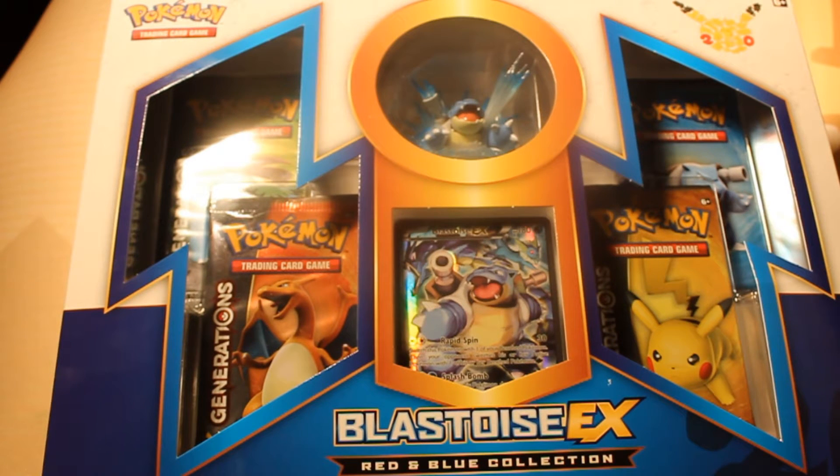Sup guys, Rui here for the Pokemon Council with another Pokemon Generations thing. This is the Blastoise EX Red and Blue Collection.